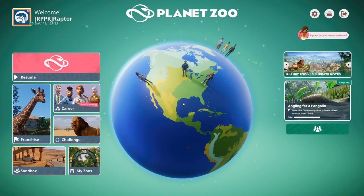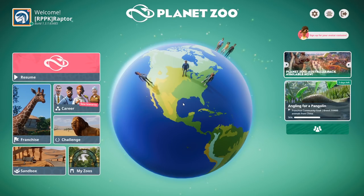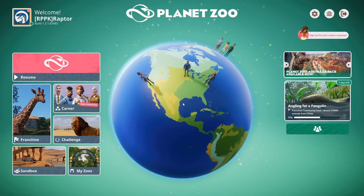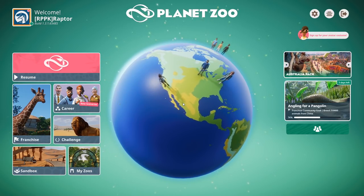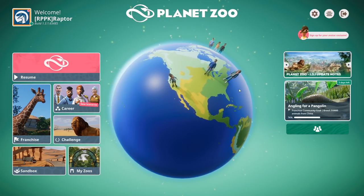Hello again, friends and fans, Raptor here, and welcome back to Planet Zoo. It's a pleasure to have you here for some new DLC — the Outback slash Australia DLC, kind of known as the Australia Pack. So if you want to check that one out, it should be available now on Steam.